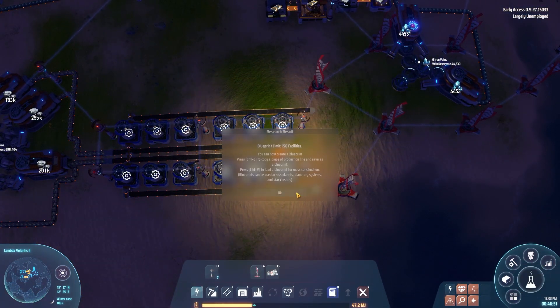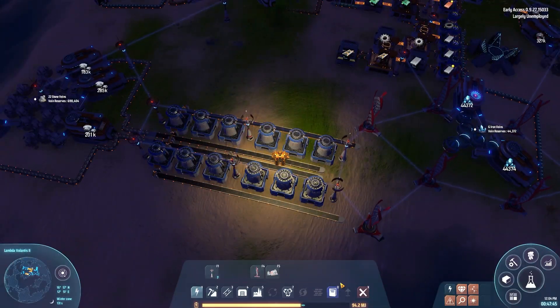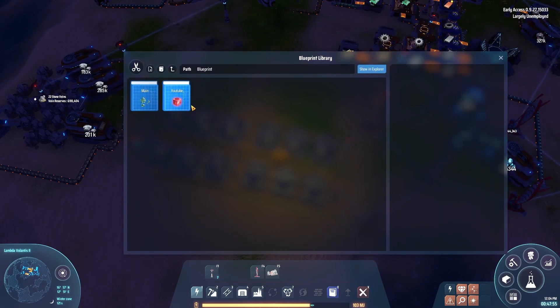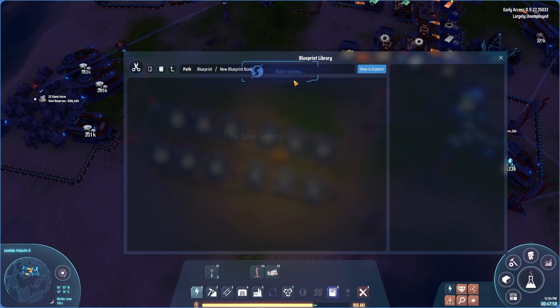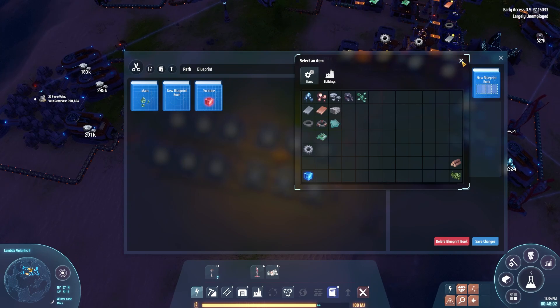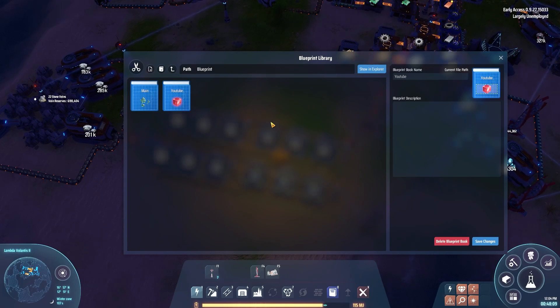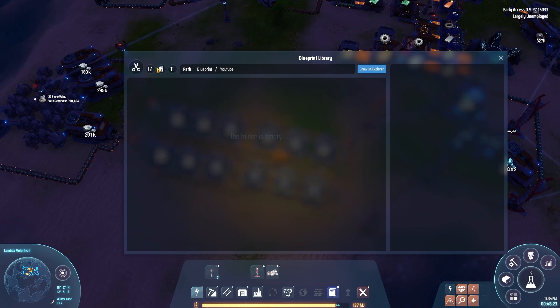We have blueprints unlocked. To open the blueprint panel, press O — or rather this button since I've rebound it. This brings up the blueprint tab. For you it might be empty if you're starting the game. You can create blueprint books, rename them, give them icons. I've already put together a book for us. This actually represents a real folder on your computer with text files — all blueprints are just text files. That means you can manage your blueprints in your documents folder rather than in-game, which is really cool. To get blueprints from the community, you just paste them in here.